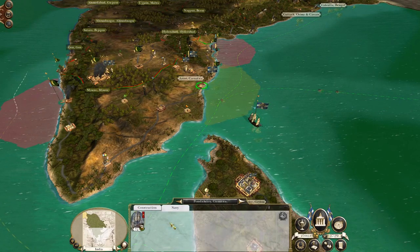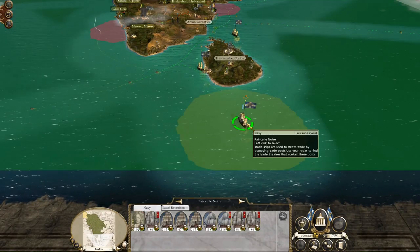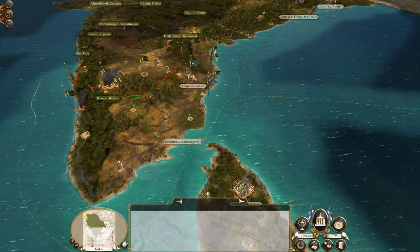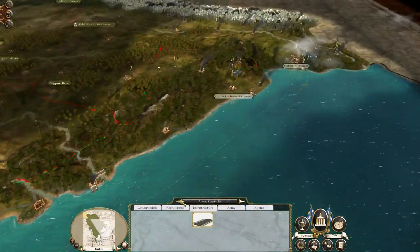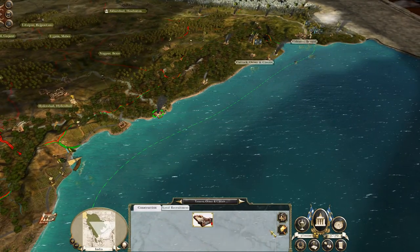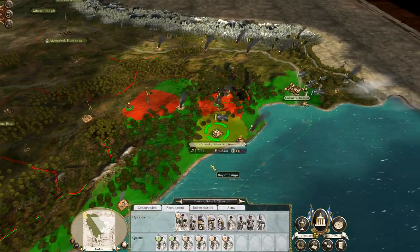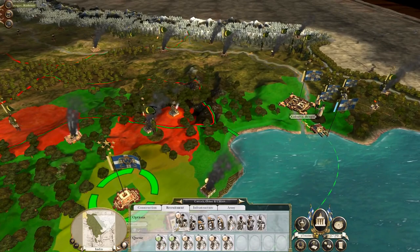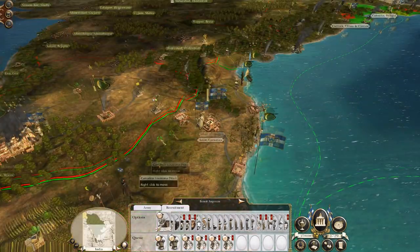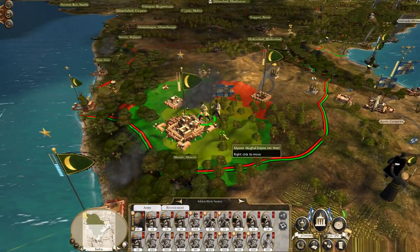I'm probably going to knock this trade port down actually, because there's a chance that these guys raid the port anyway and we lose that money — although it's not a massive priority. Let's repair that, let's knock down this drydock. You're recruiting away, good. I don't think there's a huge amount that can be done except for the attack on Mysore.